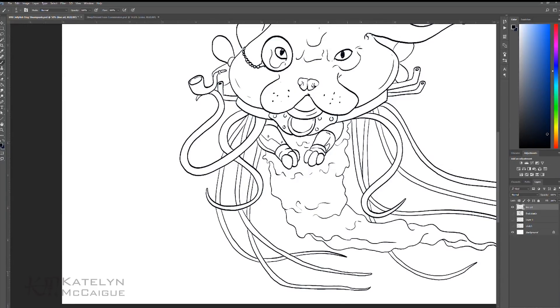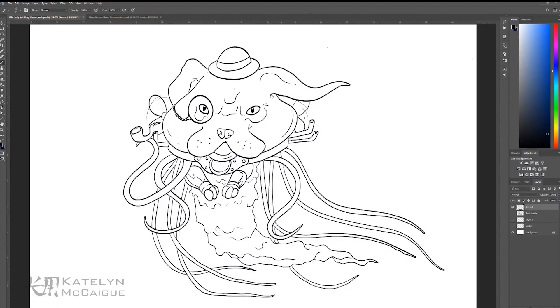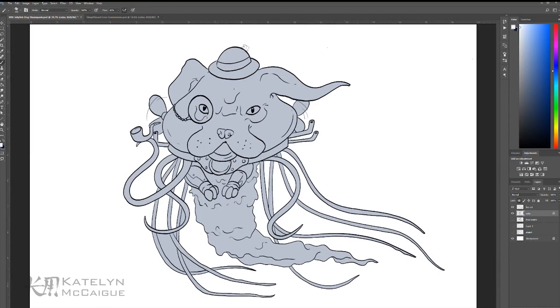I started with a couple of tentacle shapes but felt it wasn't enough, so I added a bunch more to give it that flowing jellyfish look. Then I went through and added a base color layer to start blocking in all the colors for the different parts of this creature.